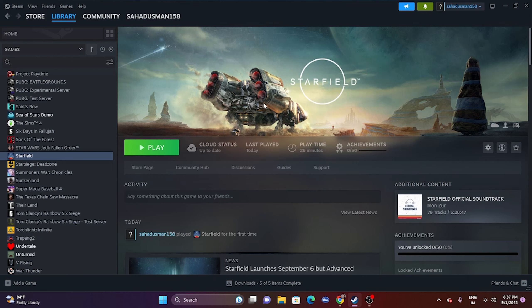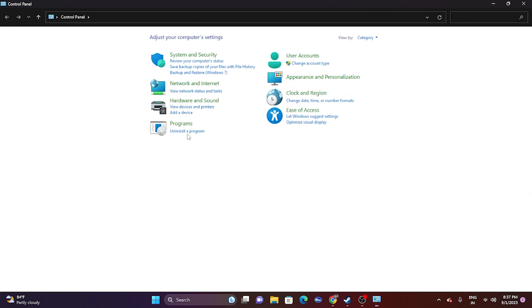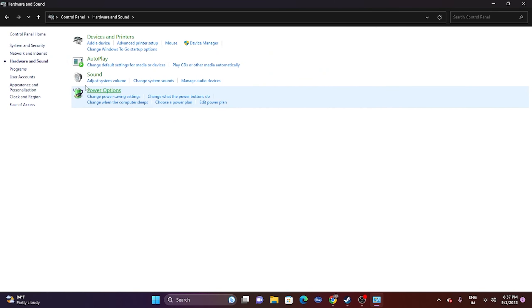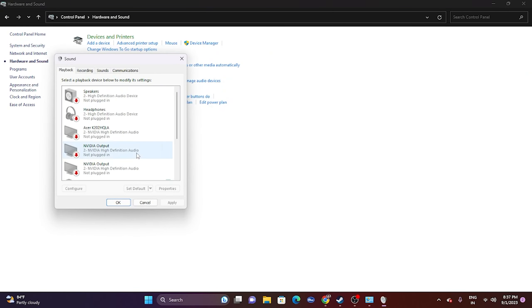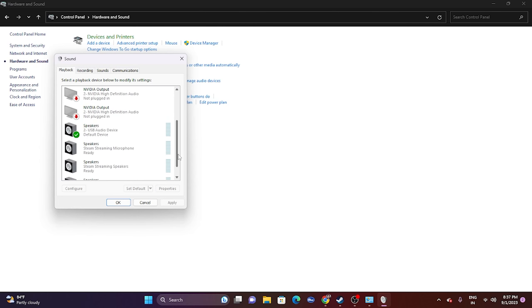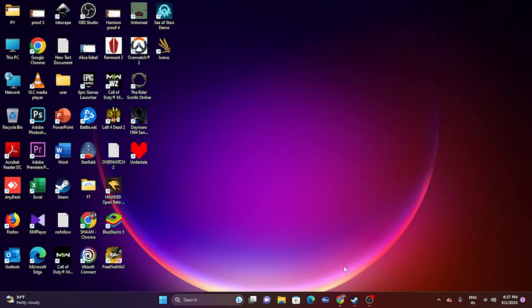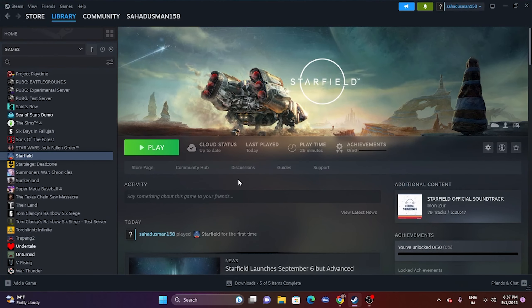The next step is to disable the Oculus voice meter. Go to the search bar, open the Control Panel, go to Hardware and Sound, then go to Sound. If you scroll down, you'll find the Oculus listed under speakers. Select the Oculus and choose the Disable option. Once you disable the Oculus voice meter, it worked for many users. So this is an important step to try.